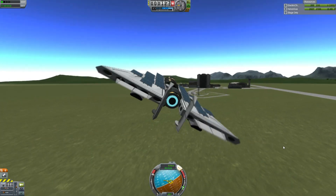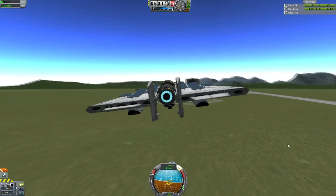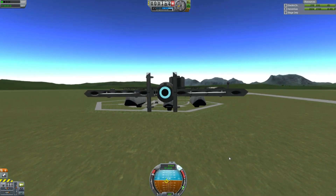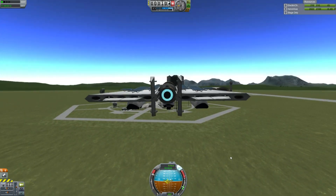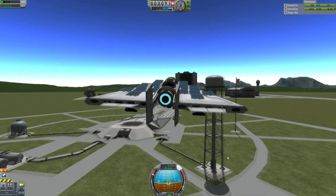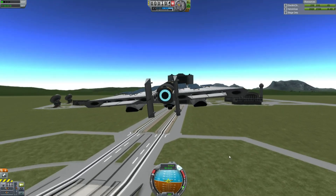The landing gear, although it displays a mass of 0.5 tons per wheel, none of that actually matters. The landing gear is physics-less — it doesn't matter whether it's folded in or out, it will not generate any mass or drag at this time.